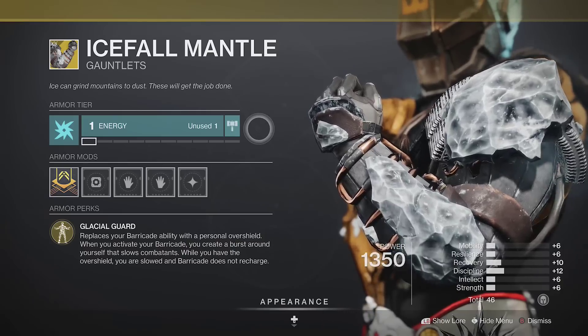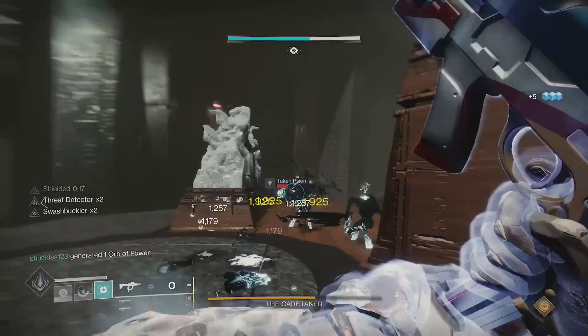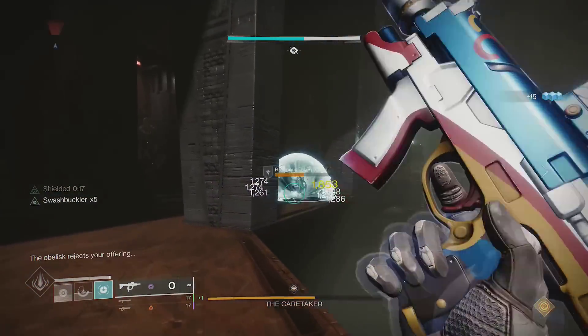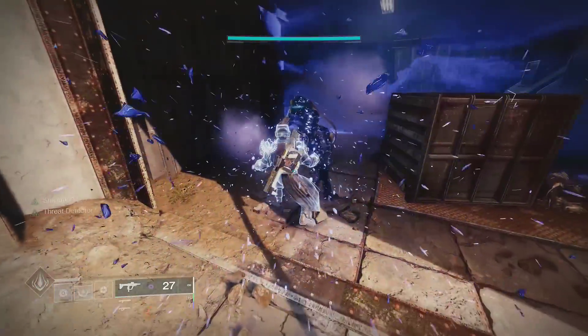Icefall Mantle converts your barricade into an overshield. You will be slowed during this, but you can tank a lot of damage while you have the overshield, then when it runs out, just get a few kills with the Title and you'll have another one. And one more weird thing it can do is slow enemies on any subclass.